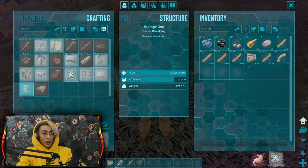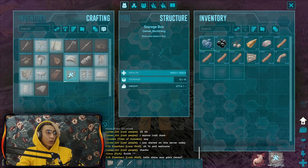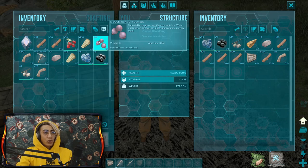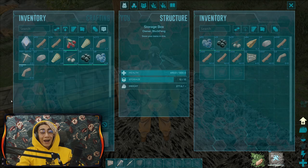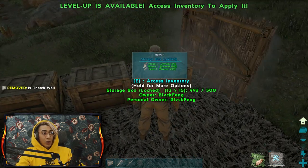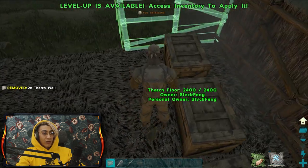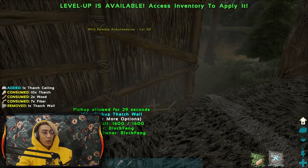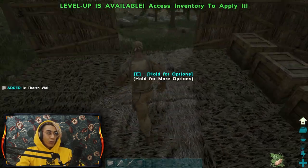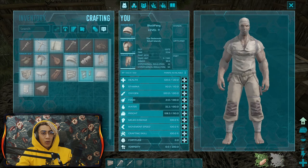We need a door frame and a door, and a few ceilings. We're hungry, so I'm going to eat some mejoberries - those are the most nutritional berries. Definitely keep some of them because they're also the favorite food of dinos. After you place a structure, you can actually pick it up within 30 seconds. I'll probably make another door frame and another door.